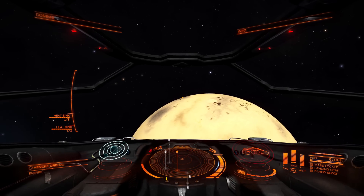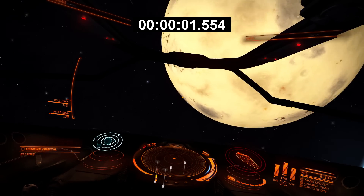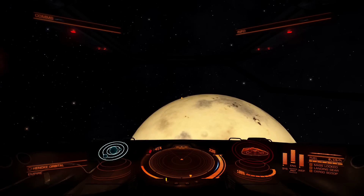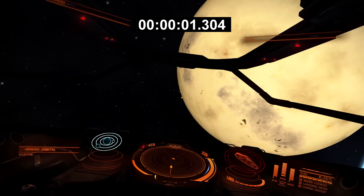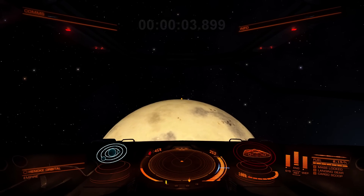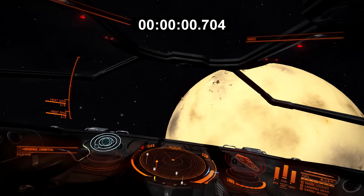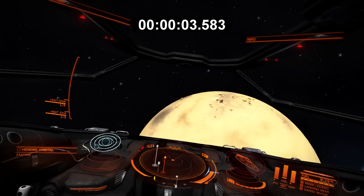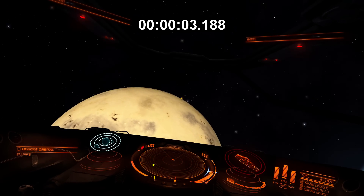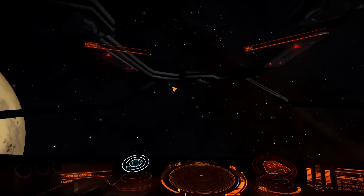Moving to rolling in the Sidewinder at full speed. The heavy ship rolls in 3.983 seconds and the light ship in 3.899 seconds - less than 0.1 second difference. For blue zone roll speed, using the edge of the planet as a reference, the heavy ship takes 3.583 seconds and the light ship 3.59 seconds - less than 0.05 seconds difference on the Sidewinder. Essentially no roll difference.